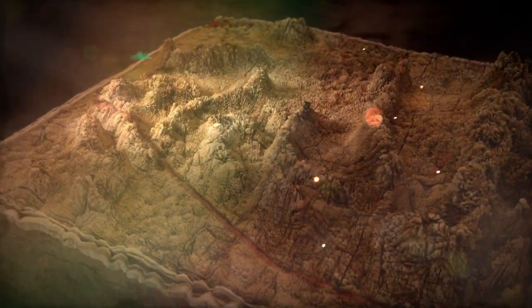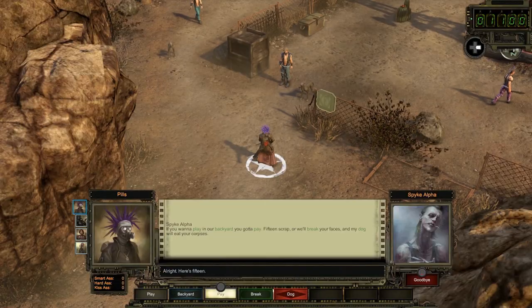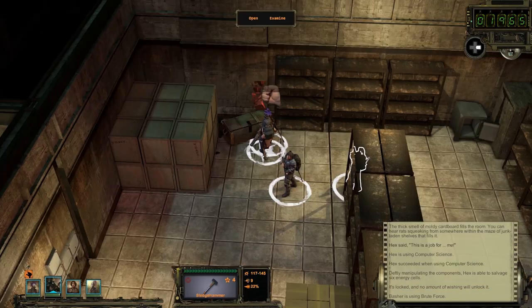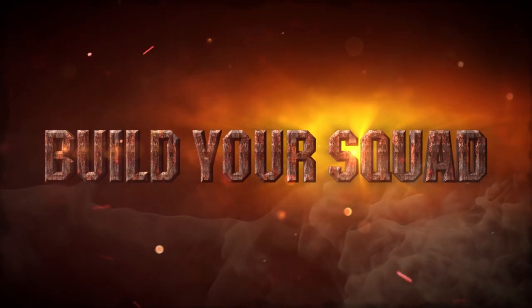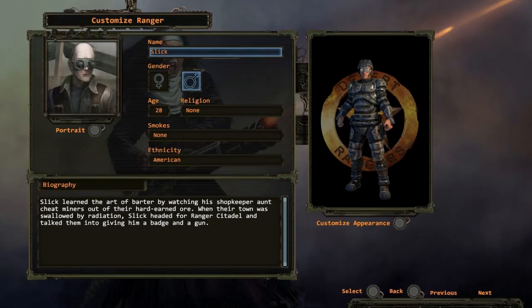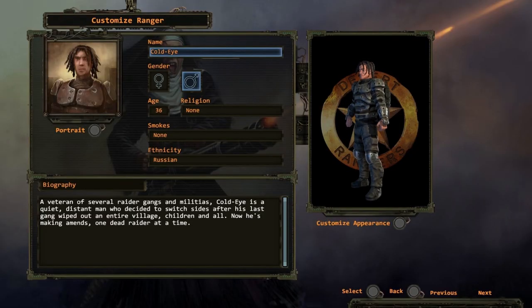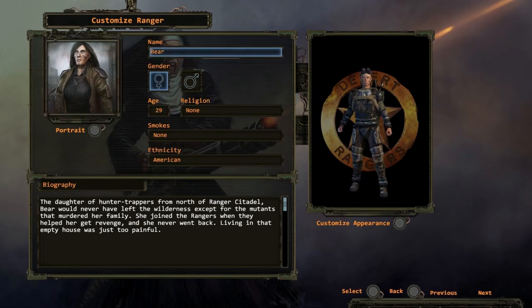The wastelands of Arizona and California are huge, harsh, and unforgiving. To survive them, you'll need a squad of desert rangers diverse enough to handle the wide variety of situations the world will throw at them. First, you'll need to choose the best squad for the job. You can select pre-made squad members and get straight into the story, or create your own customized elite team.